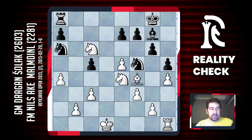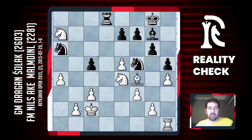So I took on d1 with the king. Nils played rook c8 — probably he had some better moves here but he already had little time, and the position is really lost. I grabbed another pawn on a7.